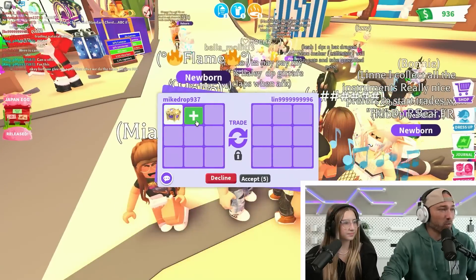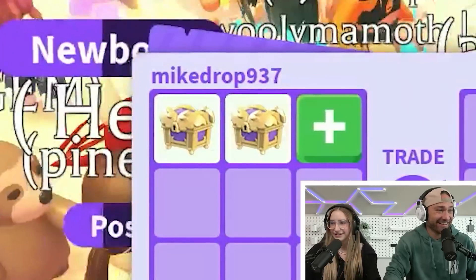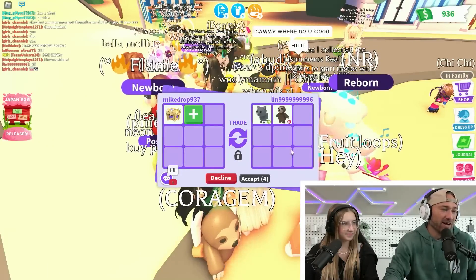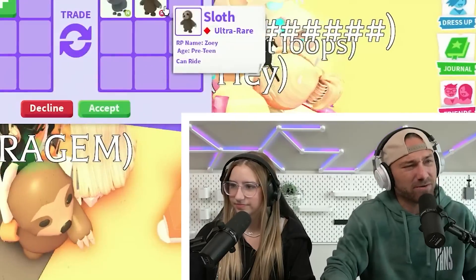Alright, I'm gonna put up a couple of regals - two regals. They look really cool! Someone's offering a neon common cat and a sloth. I'll take one out for a neon baby... it's a sloth. I don't know if I want it, it's tough. I'm gonna decline. Good offer, but it's just not really standing out.